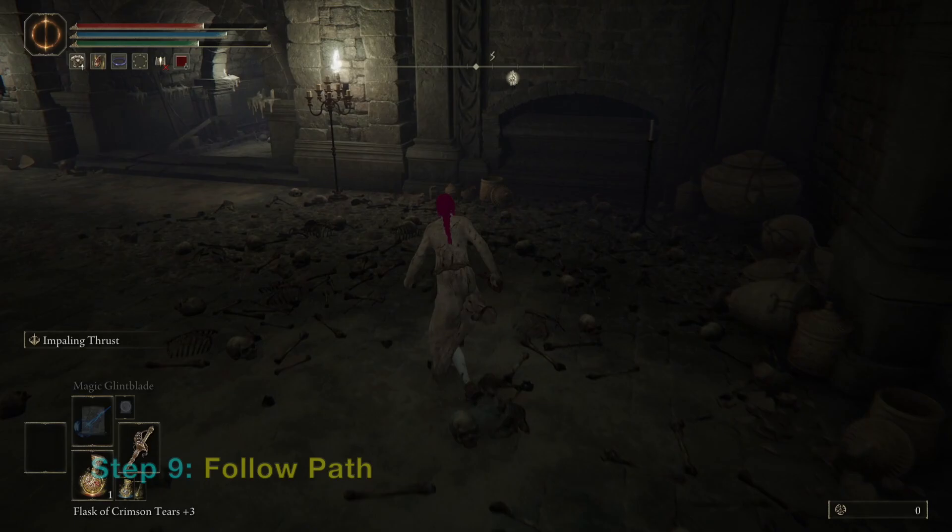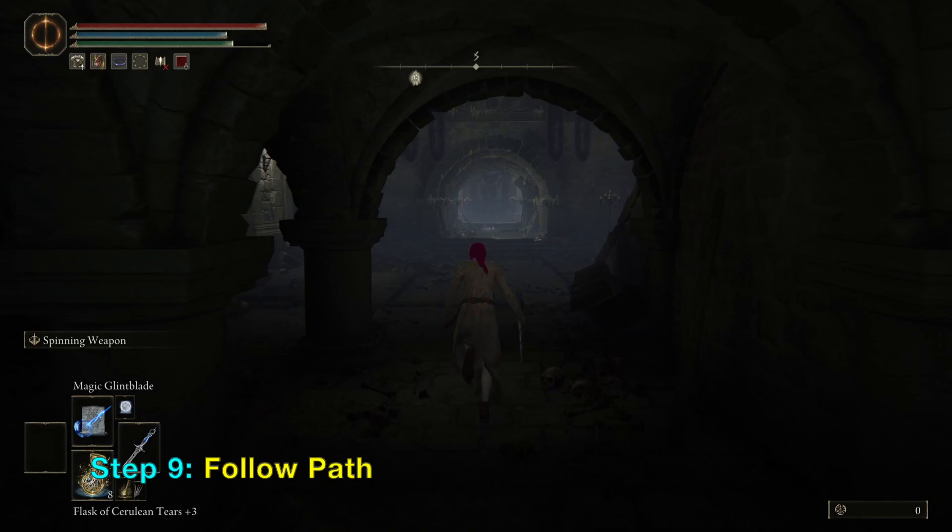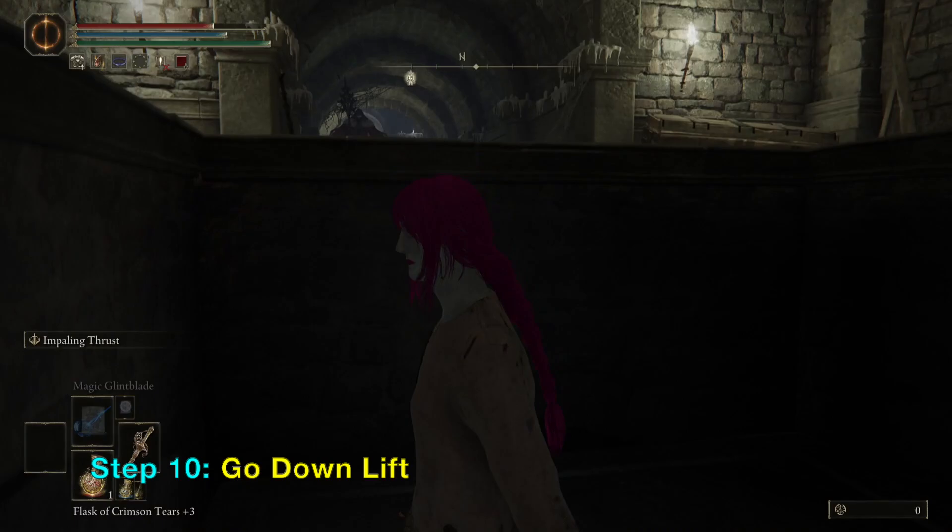Now you want to go through this tunnel and turn right. There is a fire-spewing column here, but I deactivated it in my previous playthrough, so you should expect fire — make sure you avoid it.